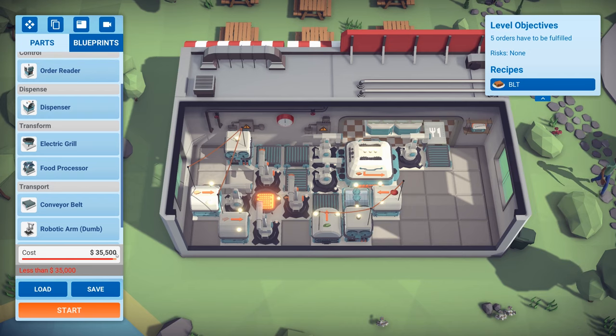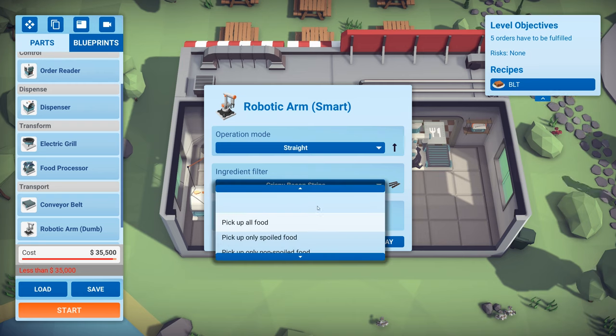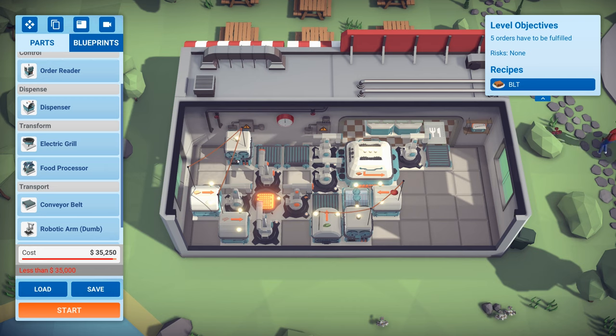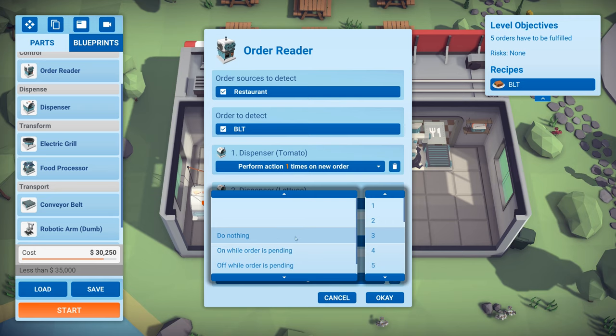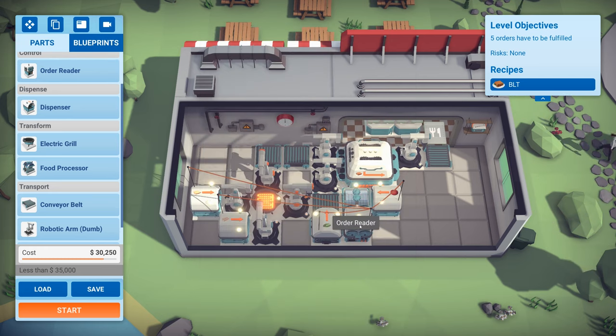Oh, you do get your money back! I'm going to get 250 back by moving stuff around. Maybe I was wrong previously. We are still over budget though. It would be wonderful if we could just set this robot arm to do two things, but it seems like I can't - that's annoying. Maybe I'm being a little bit stupid here, but we don't necessarily need two of these order readers. Delete one, because we can connect up to four things on one order reader - you can't do any more than four, but you can do four. So bacon strips - perform action one time. On the bread slice, that's back to two again. We've got one order reader now.